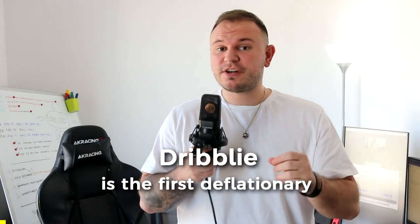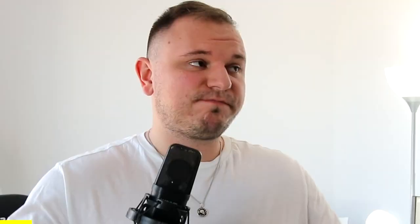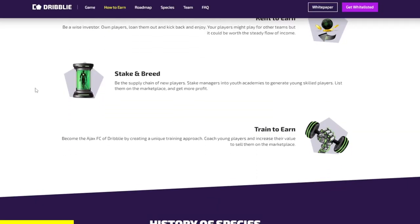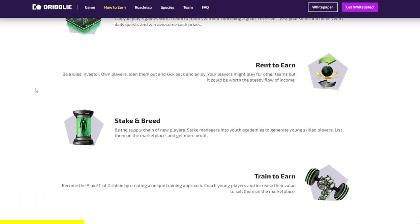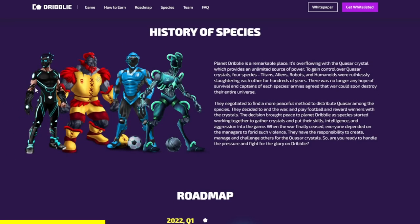Dribbly is the first deflationary play-to-earn game. It's a play-to-earn football manager game — or soccer for you Americans out there. There are a few ways you can earn: first, you can own NFTs and earn that way; next, you can rent out those NFTs and profit share with people who don't have money to buy the NFTs; or you can also stake your NFT.